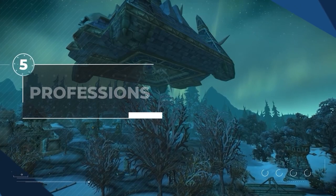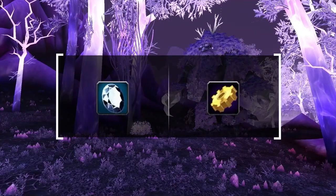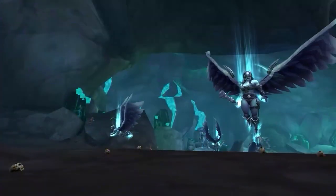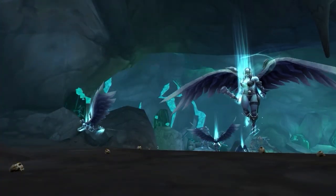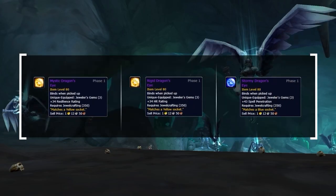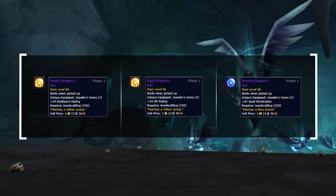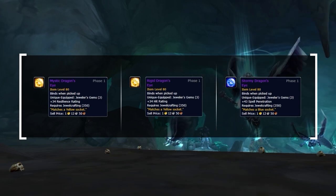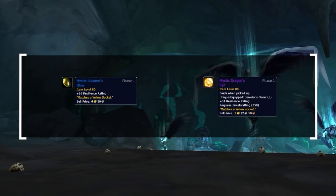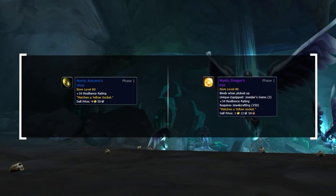Next up we have professions, which are quite important assets inside Wrath of the Lich King. We highly suggest picking up two professions specifically: Jewelcrafting and Engineering. Jewelcrafting gives you the highest overall stat boost compared to any single other profession in the game. You gain access to three improved Jewelcrafting gems which can be used to gain extra resilience, spell pen or even hit rating depending on what you need. As standard epic gems are not available until Season 7, these gems provide a considerable bonus over the rare quality alternative.